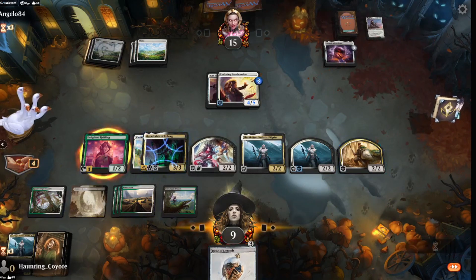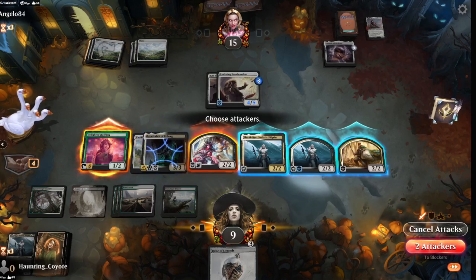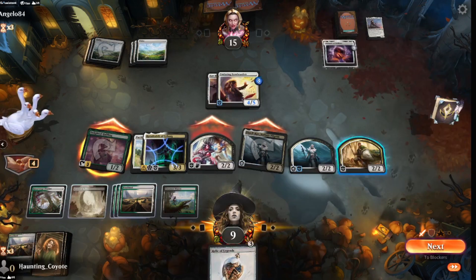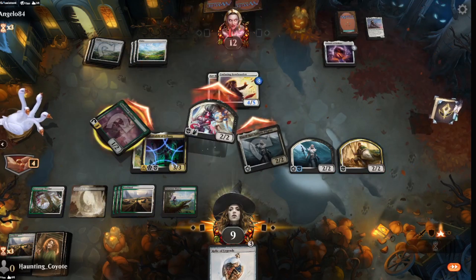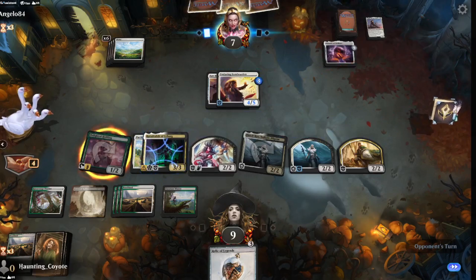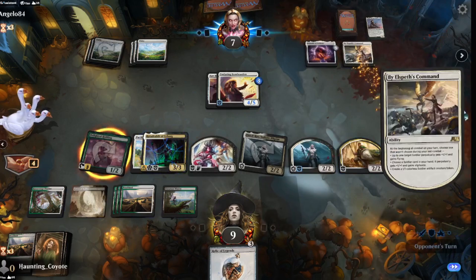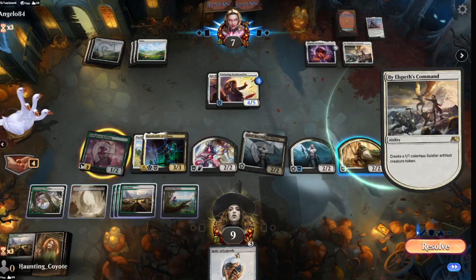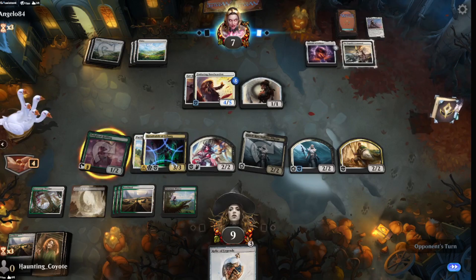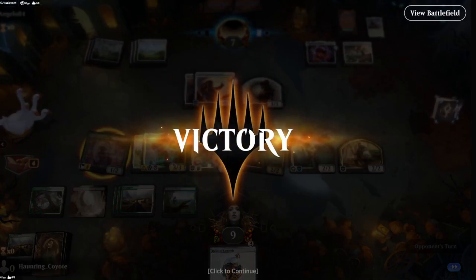Ugly draw. That's even worse. But we have the ring fully tempted up so we've got somewhat of an advantage. That will be annoying — sure, it's going to create a token for some chump blocking. But he quits out. Okay, super fun. Let's go ahead and jump into another match.